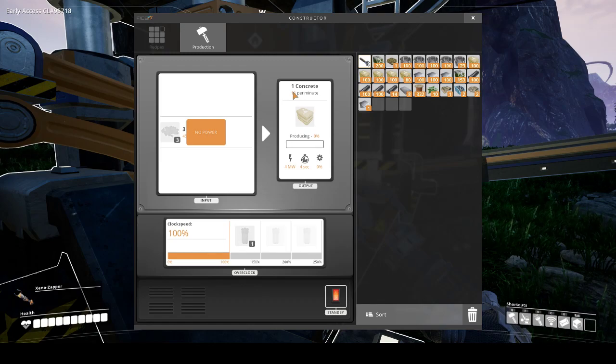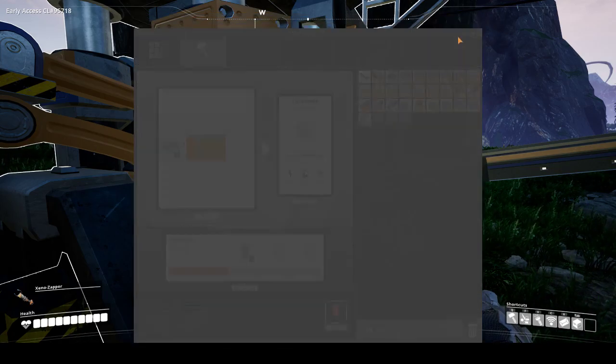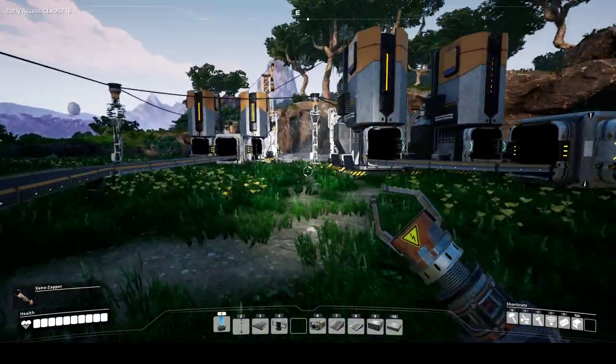It takes three limestone for one concrete. So if that guy's pumping out 60 per minute, the max it's going to support is 15. It's going to be underclocking the constructor, but I don't have another limestone to max it out here. And then here's our two more iron ones.